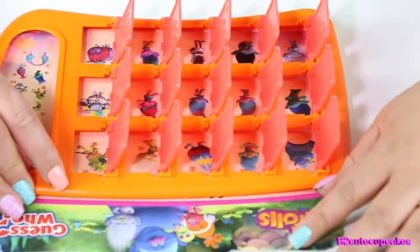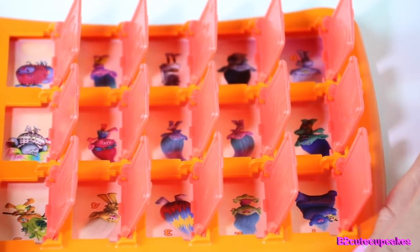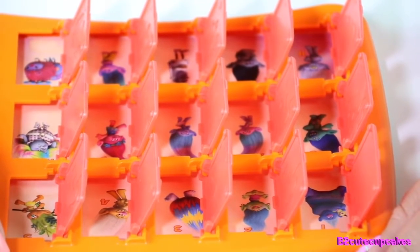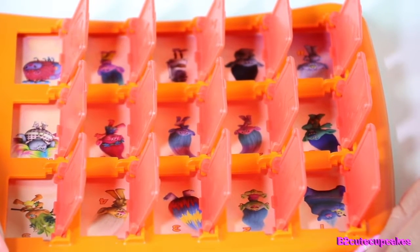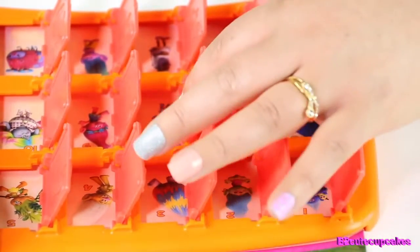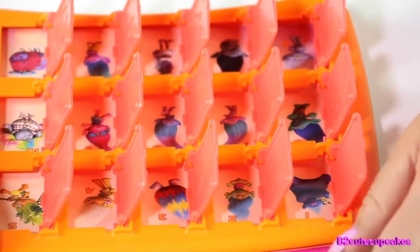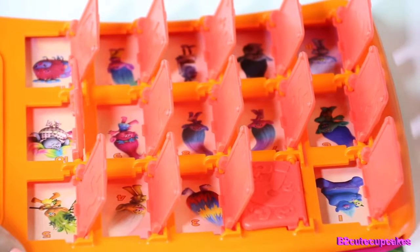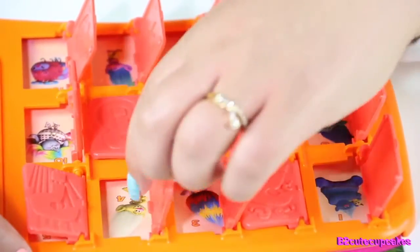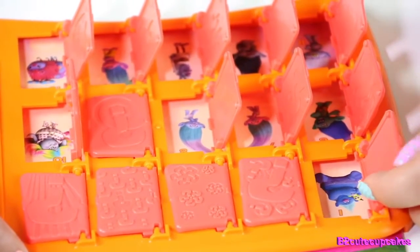Does your figure have green in it? Yes. Does it have yellow? No. Does it have pink? Yes it does. Does it have blue? Yes. It doesn't have yellow. Okay, this one is tough — it has blue and it has pink and it has green. Oh, it's number one? Yes. Yay! Finally.